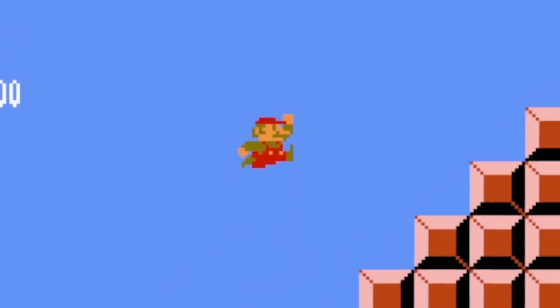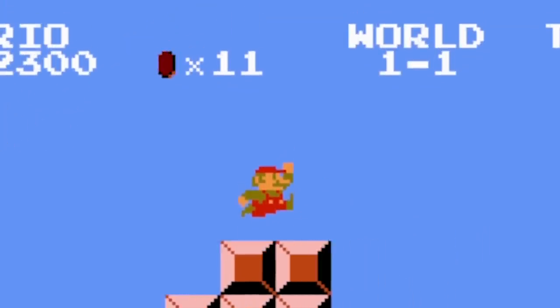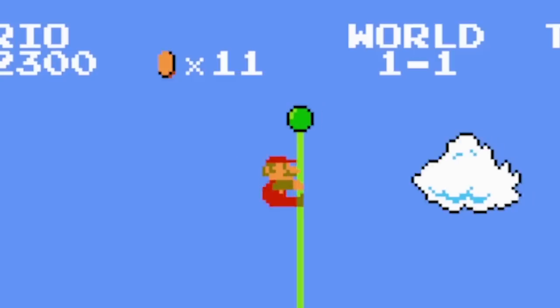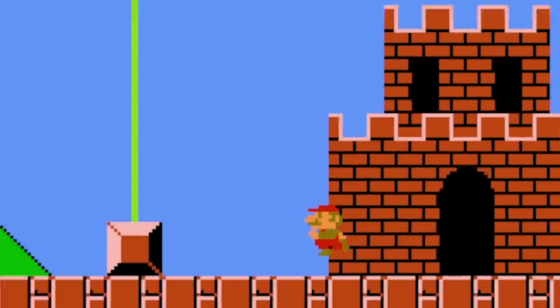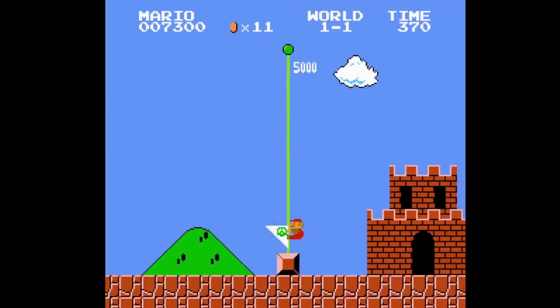You know the drill. You see a tall staircase, you know you're about to beat the level. You ready to make a big leap to the end, score some points, and bring the flag down— where is the flag? Okay, I guess I'll just hop off and go to the castle. The ending sequence everyone knows and loves has been disrupted by the disappearance of the flag. But who would do such a thing? And why?